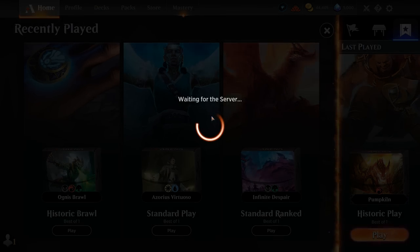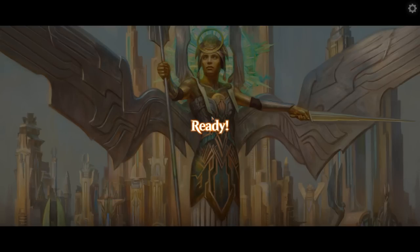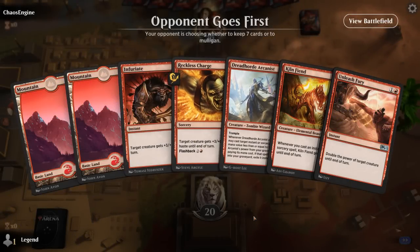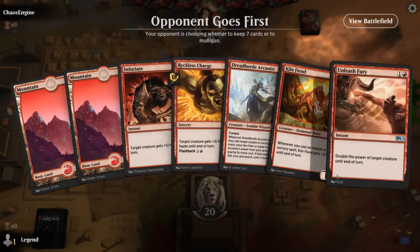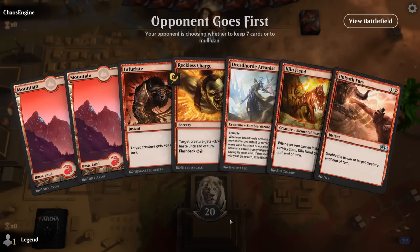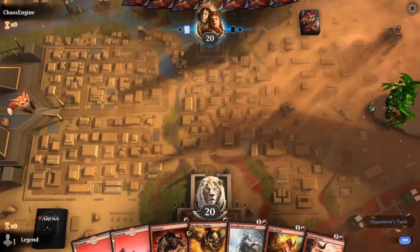Is it powerful enough to see play in competitive Historic? It's going to be tough when facing decks with cheap burn spells that can take it out for 1 mana. So probably not good enough for the competitive ladder. But it can still steal some quick wins, especially against decks that play 2-mana creatures like the Aura deck, which you can take out with a 1-mana Shock or Play With Fire, and then apply pressure with your other creatures. This hand's pretty decent. Turn 2 I have to decide between Arcanist and Kiln Fiend, and there's no one solution — it really depends on the rest of my hand. Arcanist is pretty sweet to give haste with Reckless Charge, because then it can flash back a spell right away.